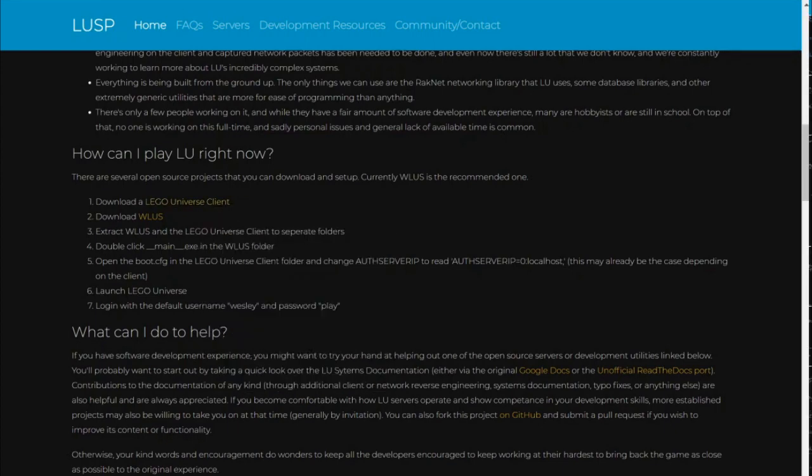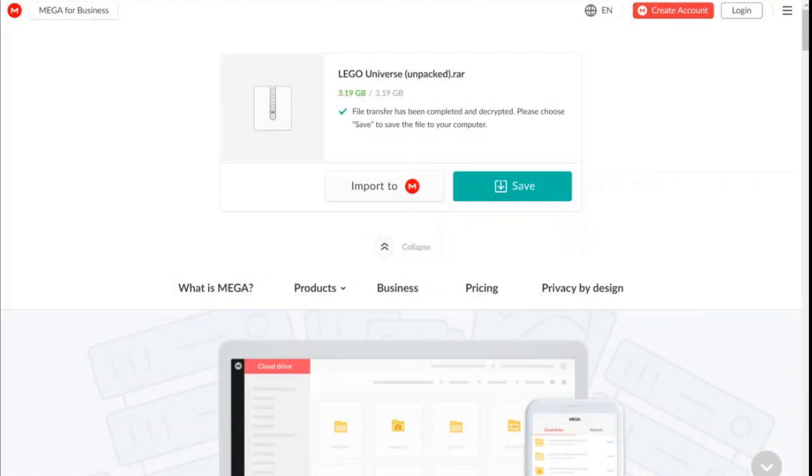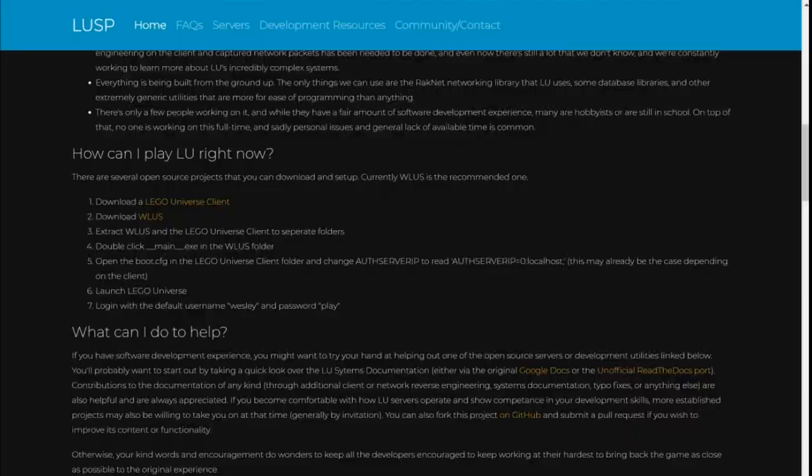The first step is to download a client. Several people on Reddit recommended using the unpacked client for the least overhead, so that's what I used. It's a pretty large download, so be prepared to wait a while for that. In addition, I downloaded the recommended LEGO Universe server. There are a lot of other options, but for just getting it running, I didn't want to overcomplicate things.